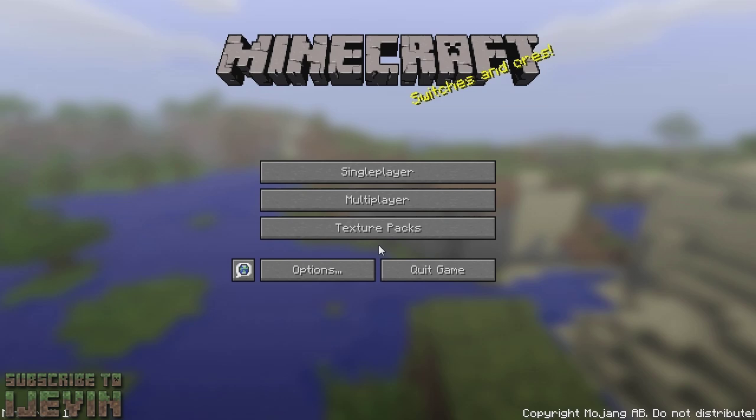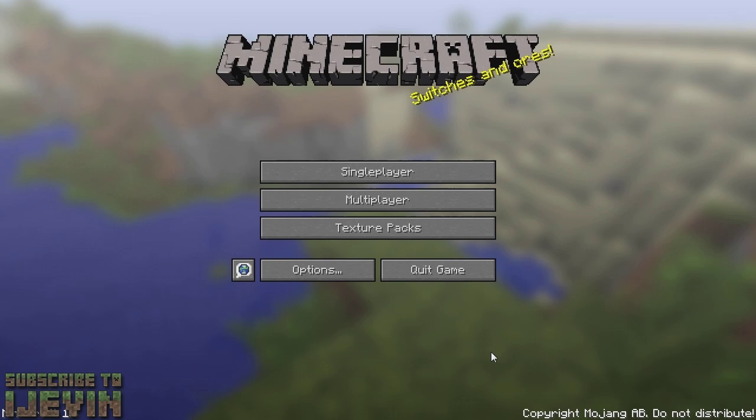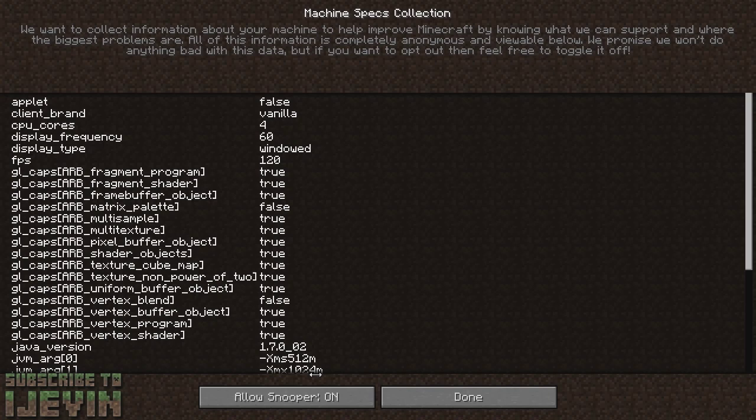There are a lot of different chat settings now — a lot of different commands for that. What I was talking about earlier with anonymous data is actually called Snooper Settings. In your options, you can go to Snooper Settings. All of this is letting Mojang know what you're doing with Minecraft — things like texture pack resolution, versions. If you turn this off, data won't go to Minecraft, so you always want to leave it on.